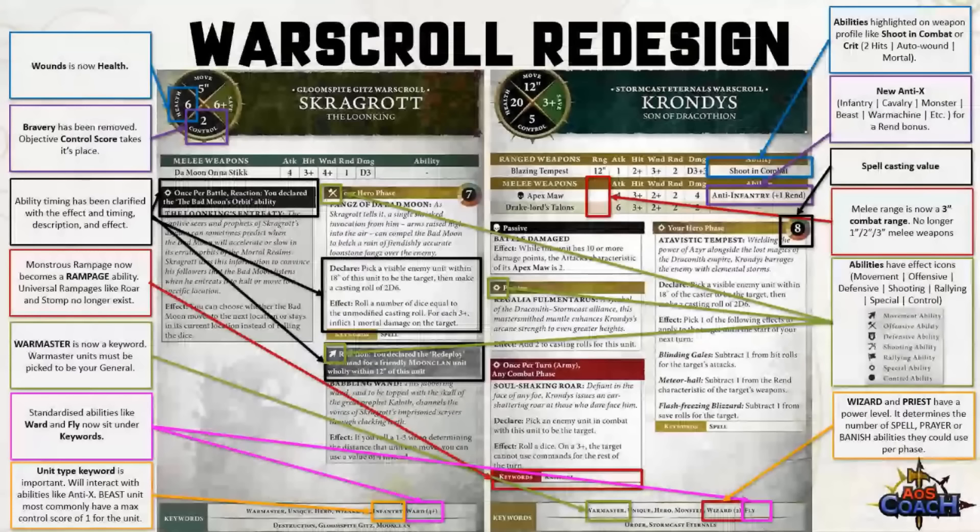You'll see a new set of keywords about the unit type, and this is important to notice because there is counterplay with anti-X rules. Anti-X could be anti-infantry, anti-cavalry, anti-monster, anti-beast, anti-war machine, anti-hero — and all of these give you an additional rend bonus to the weapon profile if it's going into that type of unit. Anti-rules aren't just limited to unit types; for example, Lumineth Wardens can soak up a charge with anti-charge, so their attacks back just got a little deadlier.